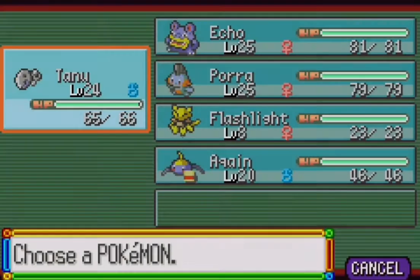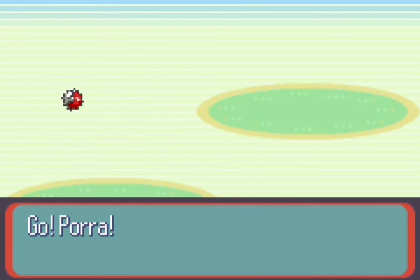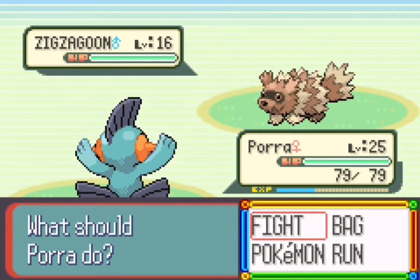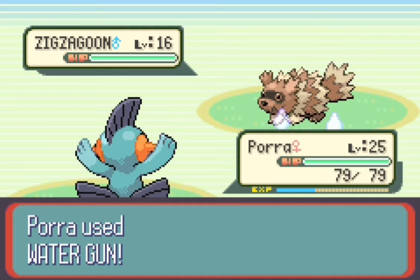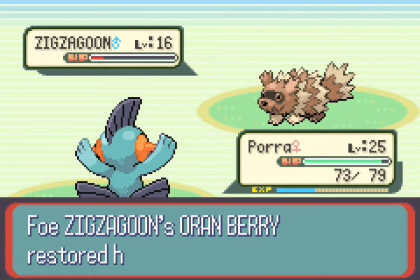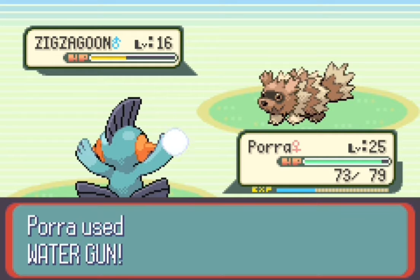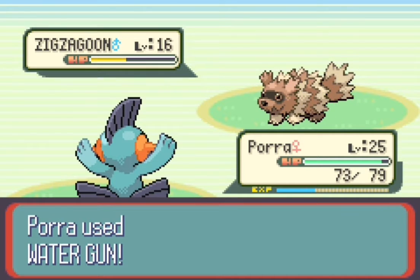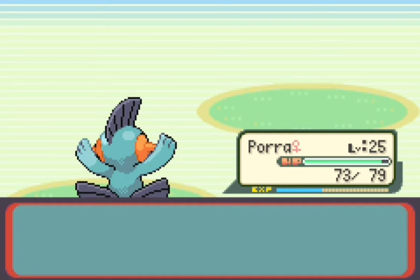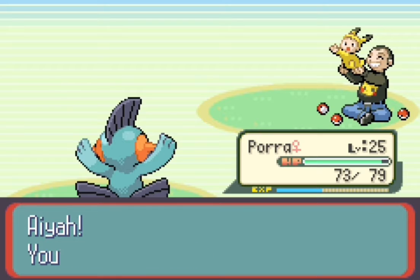Zigzagoon — we'll go out to Mudkip. Here comes Zigzagoon, let's just use Water Gun. It will survive and use Headbutt. There's an Oran Berry. One more Water Gun will take it out. That will be the end of the first guy — first member of this family at least.